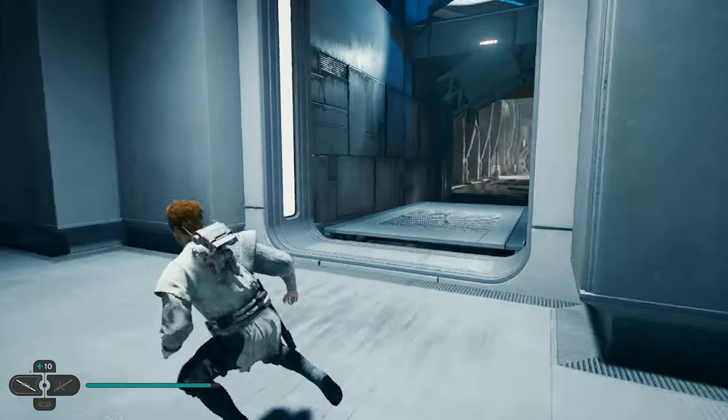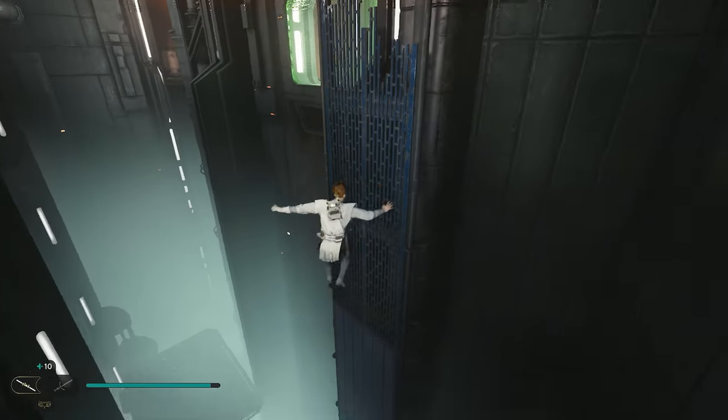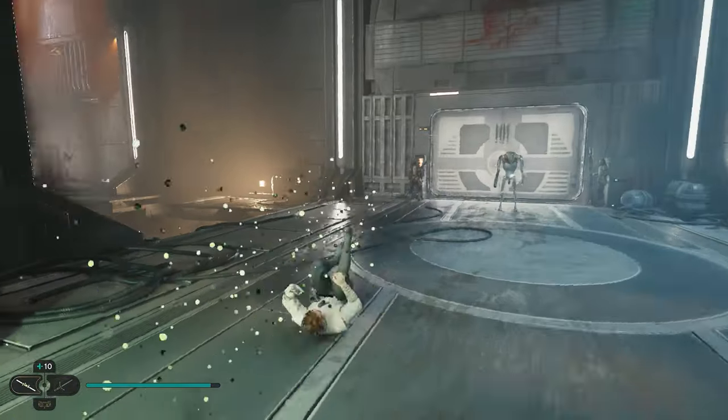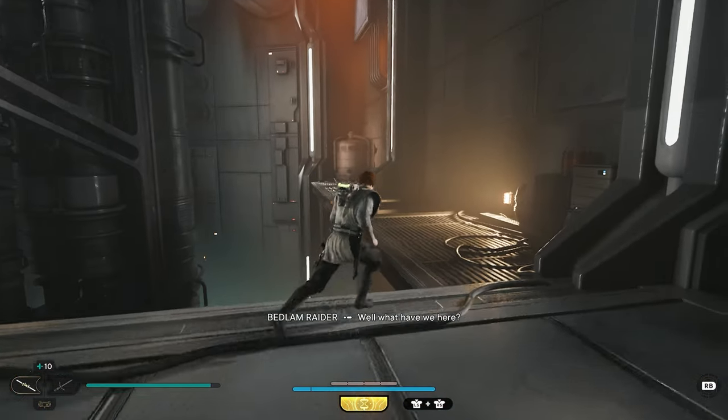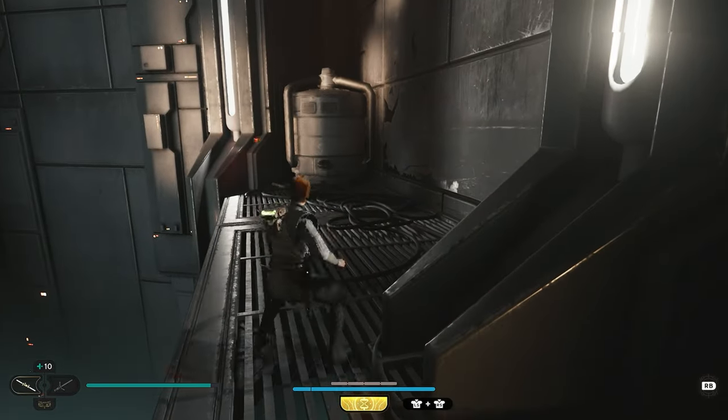After you grab this chest, if you turn around, we're going to have another little door that looks like it leads to nothing. What we're going to do is jump out to this gate here. And once you grab on, we can dive through this green wall. We'll go right over here on the left side where you can jump across and you're going to have a treasure right here. So right here will be your next collectible.